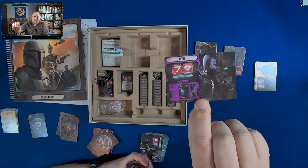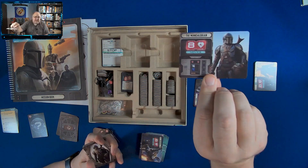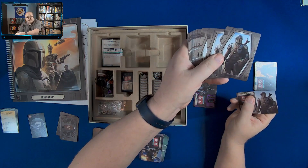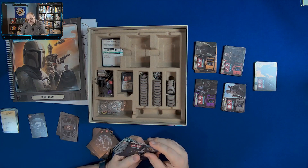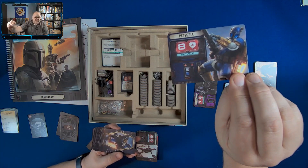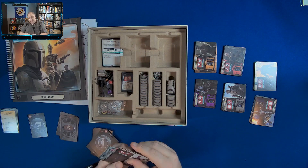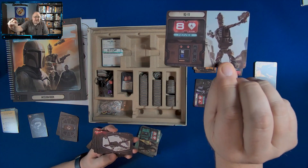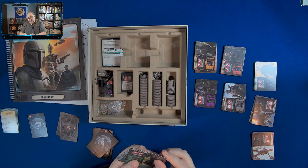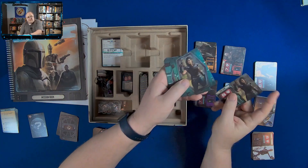We also have Migs Mayfield — seven and five health for his novice and expert sides. He gets an Infiltrate card: when performing a move action, you get to ignore enemy abilities and can also move through damage to enemies. With Quick Draw, when doing an Intel action after you look at threat or move an enemy, you deal two damage to it. Then we have Zian, Mando the Mandalorian — eight health on his easy side and six on expert — Paz Vizsla, another Mandalorian with some pretty cool artwork, IG-11, and Caradoon — eight and six health with her deck.